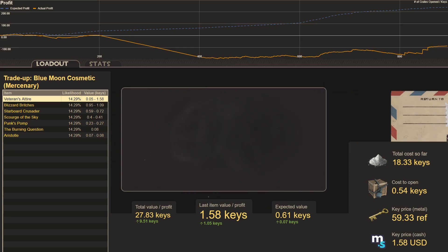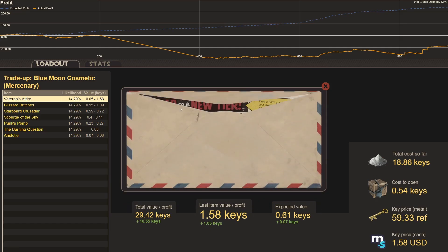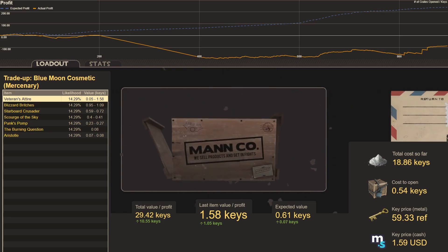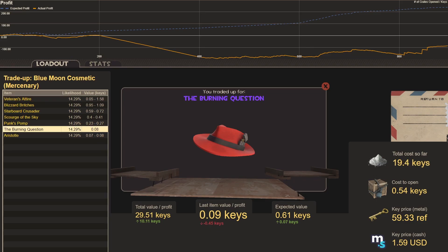It's a shame items get destroyed in a trade-up, but that's how this market works. Trade-up thirty-seven: Veterans Attire again — great duo of trade-ups. Can we pull it off a third time? Trade-up thirty-eight: The Burning Question — how have we not seen that one so far? I got scared I thought we got an unusual, which isn't possible with a trade-up. Crazy — it's just as bad as Aristotle, our second worst.